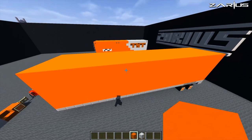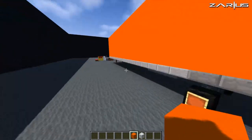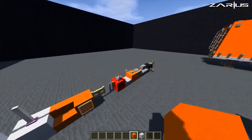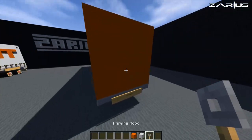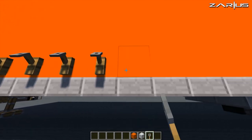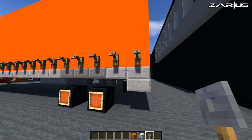You should have the top filled and the sides filled. What we need to do now is come down the front and grab ourselves a tripwire hook. With the tripwire hook, we're going to run it all along the edge of the trailer just like that — those are the locks.